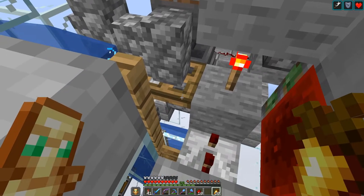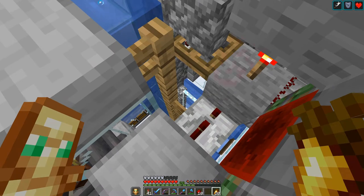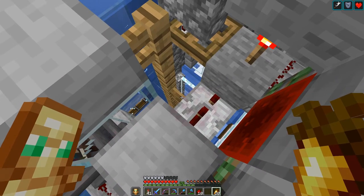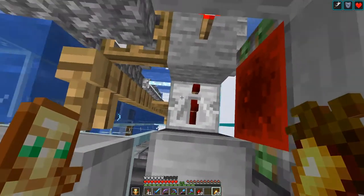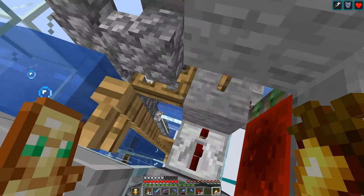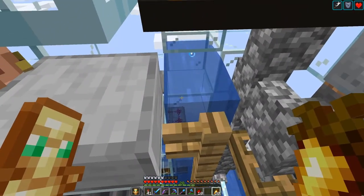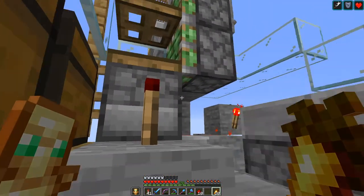triggering this trapdoor which will drop the player down so he can actually reach the village which is way below there — cannot even see it due to the clouds — and renew the raid. And then of course with the bubble elevator coming up to do another round.